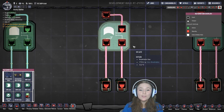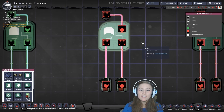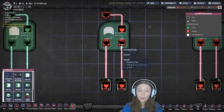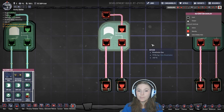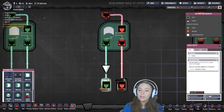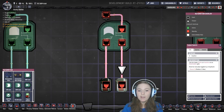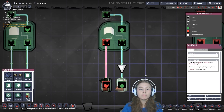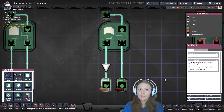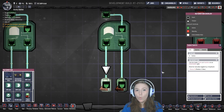This is an OR gate. It also has two inputs and one output. However, this gate only activates its output if one or the other, or both inputs are active. So if I flip on this switch, the light turns on. If I flip on this switch, the light turns on. If I flip on both switches, the light turns on. So with an OR gate it's one or the other or both.